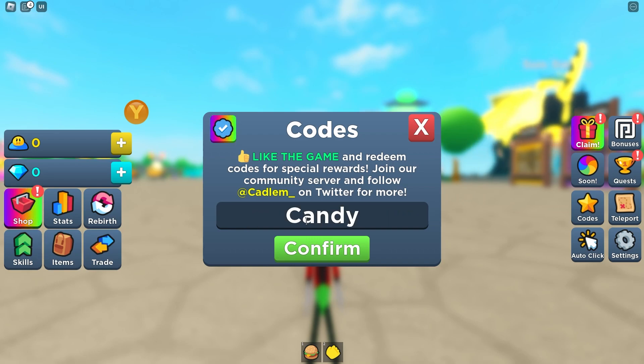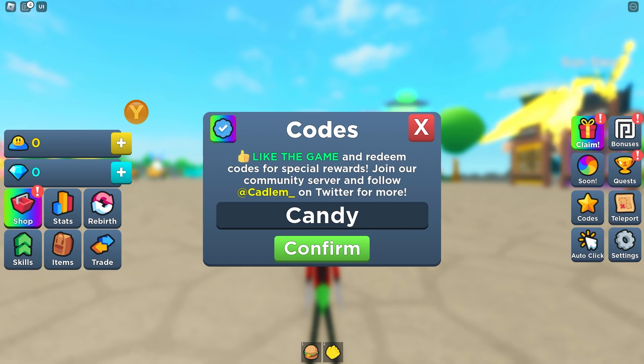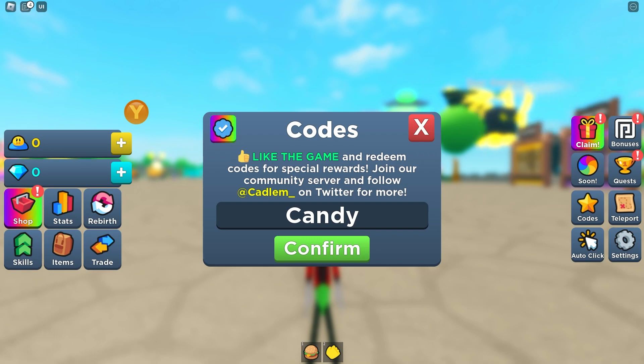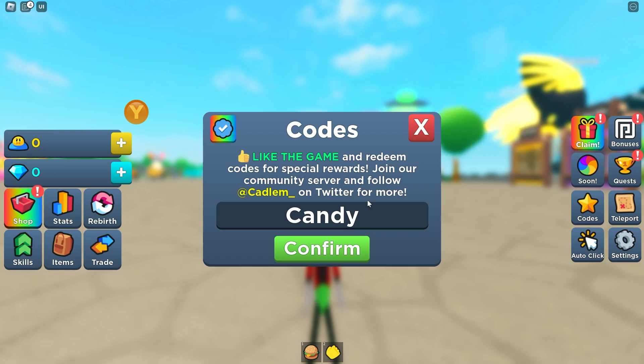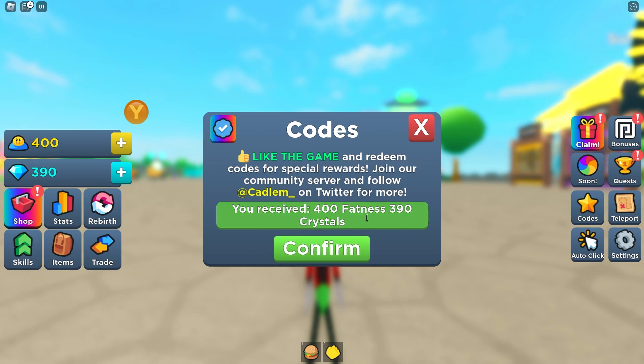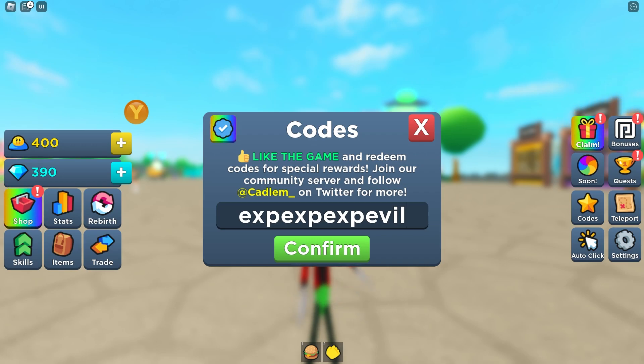Our next code is called 'candy,' which gives you 400 pet and 390 crystals. Redeeming this code for 400 pet and 390 crystals — as you can see, awesome code! Make sure you press the subscribe button so you never miss any secret codes.